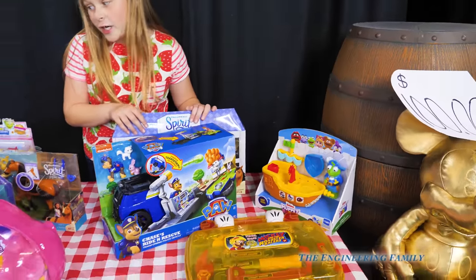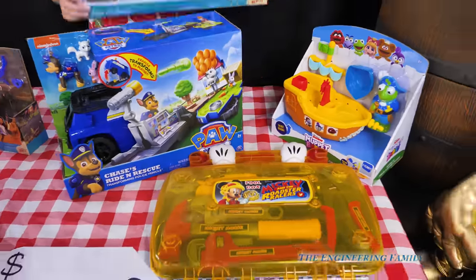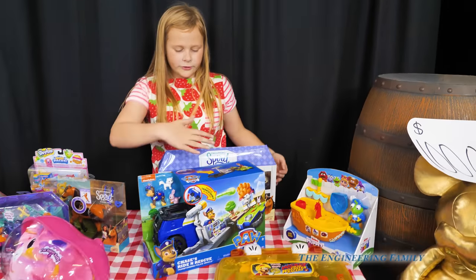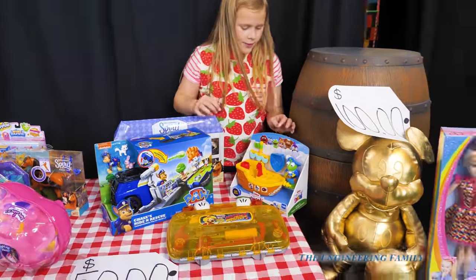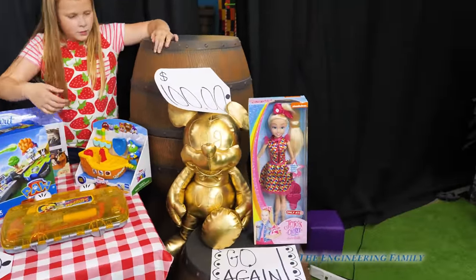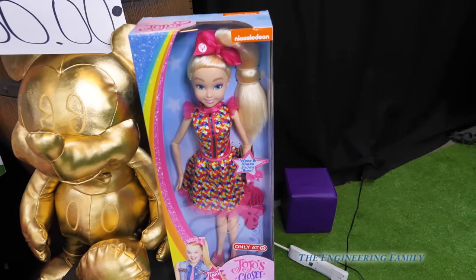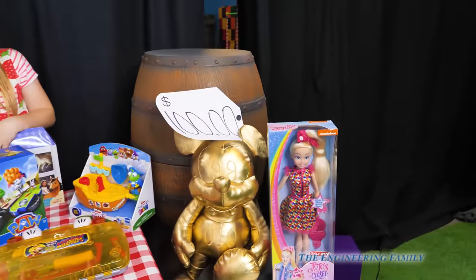These are our fifty dollar items. We've got a Mickey in the Woods toolkit. We have a Spirit toy with all the different horses. A transforming Paw Patrol Chase and Ride Rescue. And here's our hundred dollar item — a gold Mickey, a giant Jojo doll. And you get to go again, but that costs a hundred dollars.